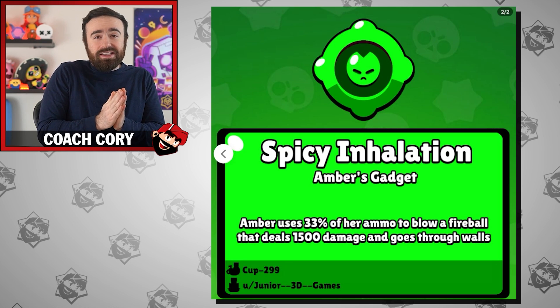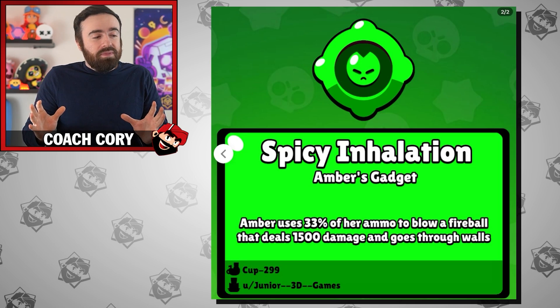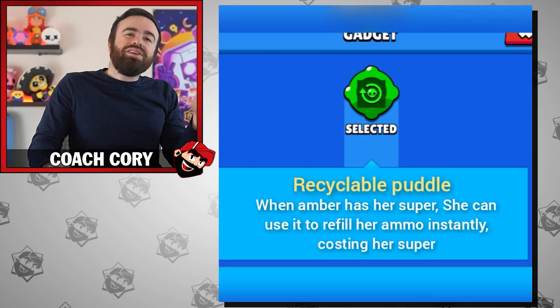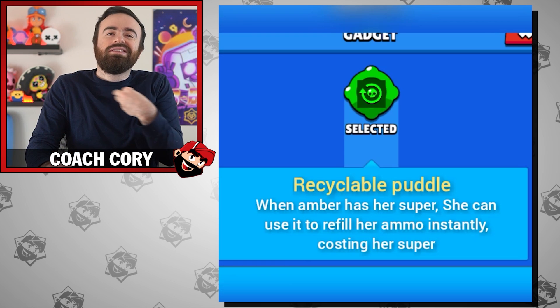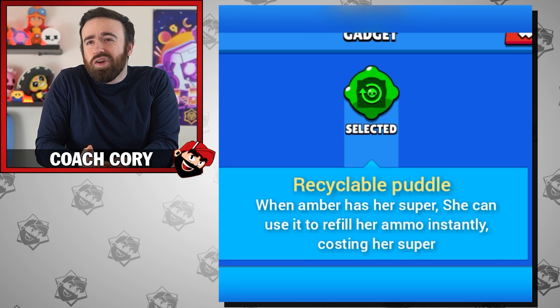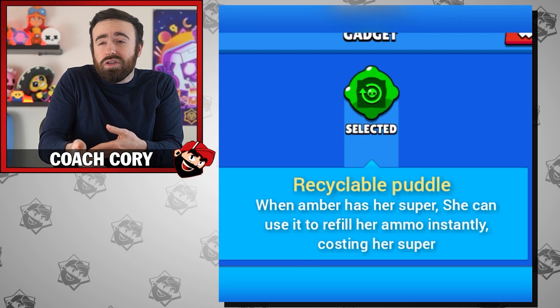For Amber, imagine huge fireballs — Spicy Inhalation. Amber uses a third of her ammo bar and in exchange spits out a huge ball of fire. It goes through walls, which I'm not sure entirely makes sense, but it just sounds cool. Or another option: she recycles her puddle — her super — and that charges up her ammo bar to full. I really like this idea because it fits Amber really well. It's an interesting trade-off: do you want to use your super to get solid damage over walls, or do you want a full ammo bar?